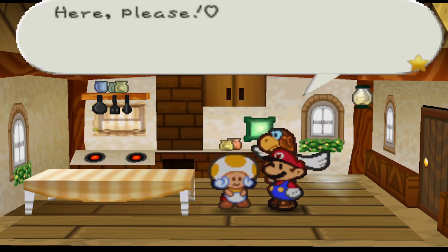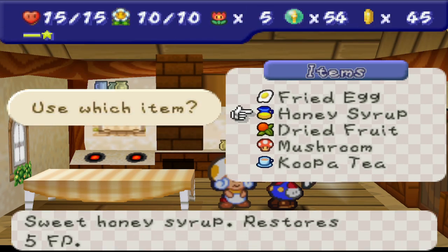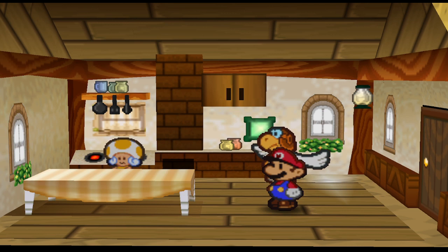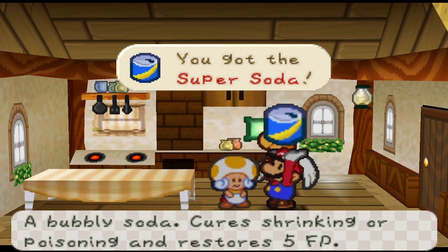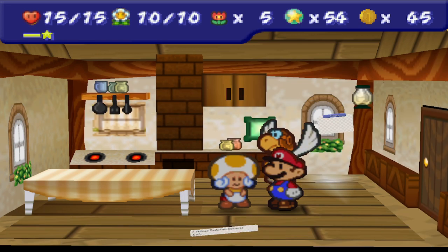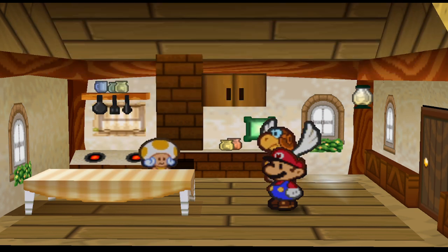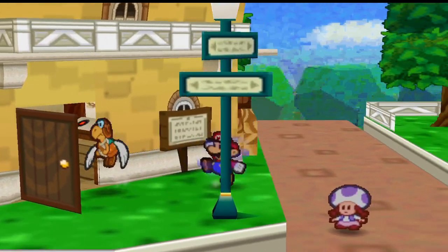There's one — nine HP and one FP. Wow, that's pretty damn good actually. Honey syrup — I think this makes a tasty tonic if I remember right. Super Soda — basically the same thing but better. And then the mushroom. Does this make fried shroom as well? If it does then I just wasted that super shroom. I think it will. Yep — completely wasted the super shroom. That's all right.